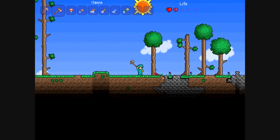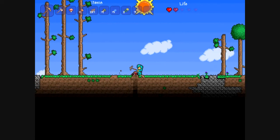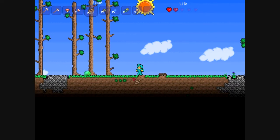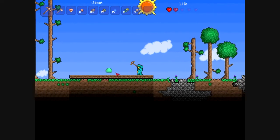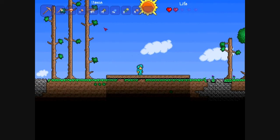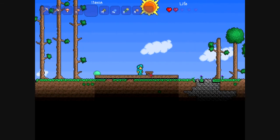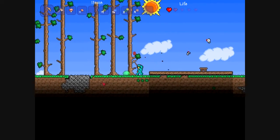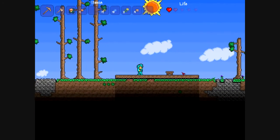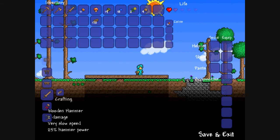I just need to cut this one down and then we are going to build the house. I'm going to break the molds here a little bit and make the workbench now, then kill this slime. And then go back over here and make a wooden sword, which is going to be very helpful. There we go, and also a wooden hammer as well.